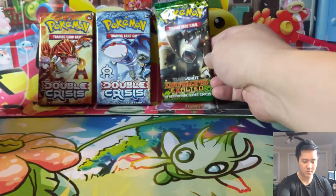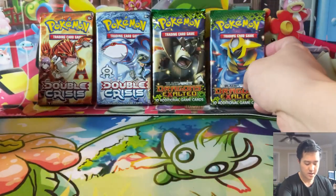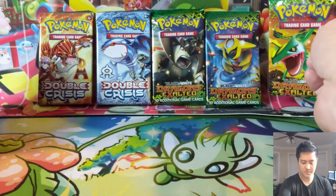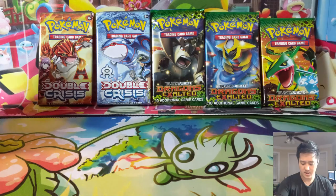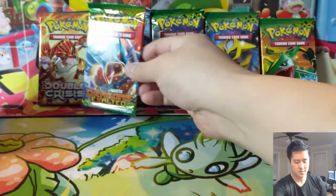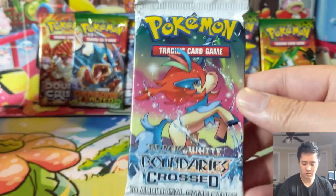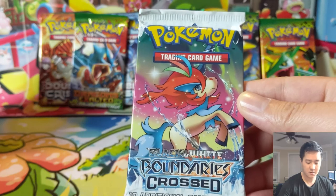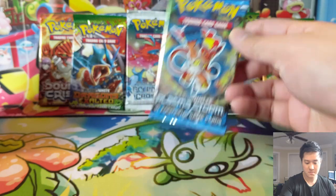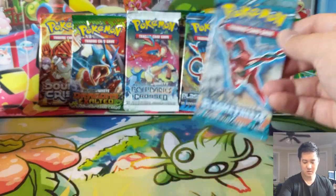Now moving to the Black and White era — here we have Dragons Exalted, with the Rayquaza and the Gyarados pack arts. Keeping along the lines of Boundaries Crossed, we have Keldeo, then Plasma Storm with Genesect, and Plasma Freeze with Deoxys.